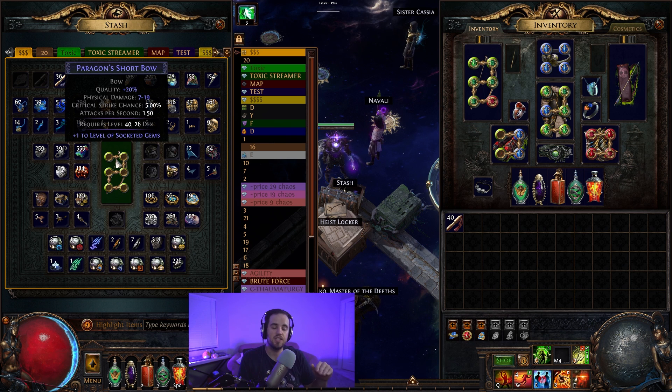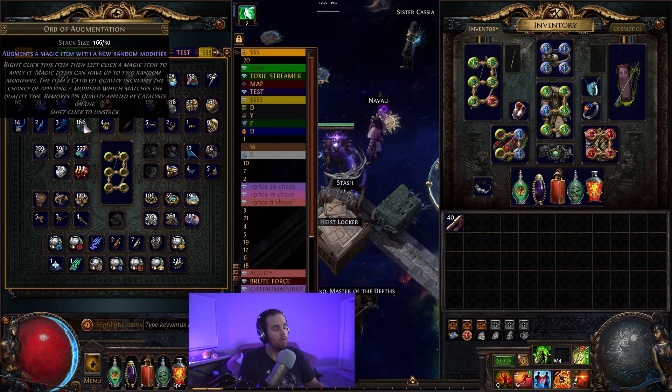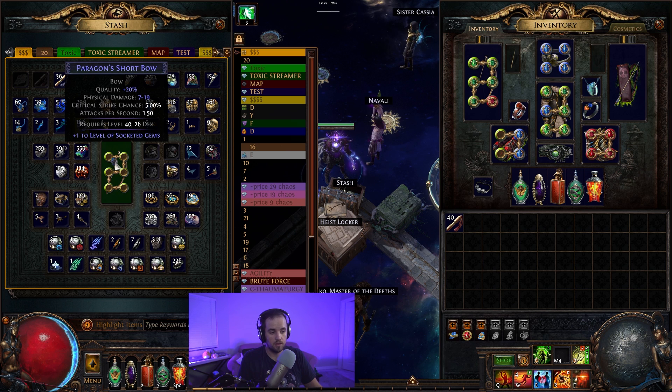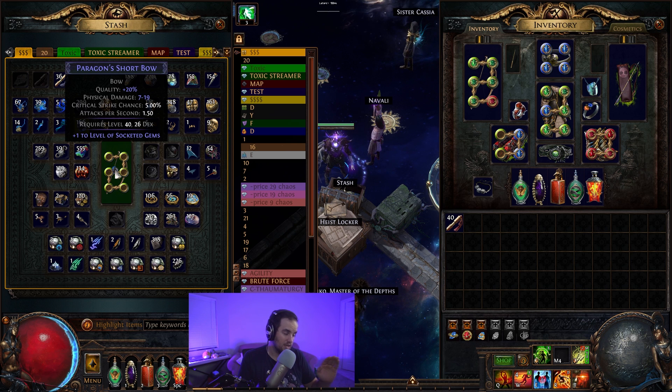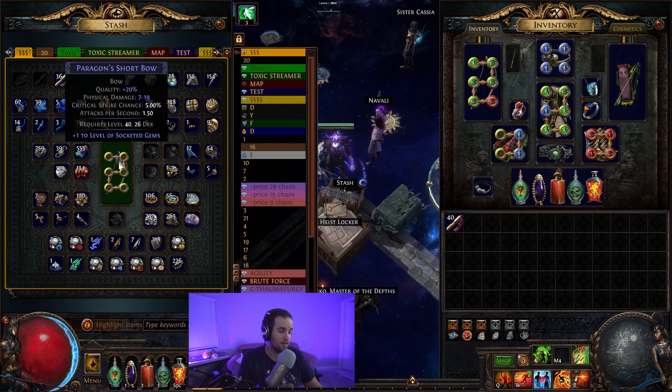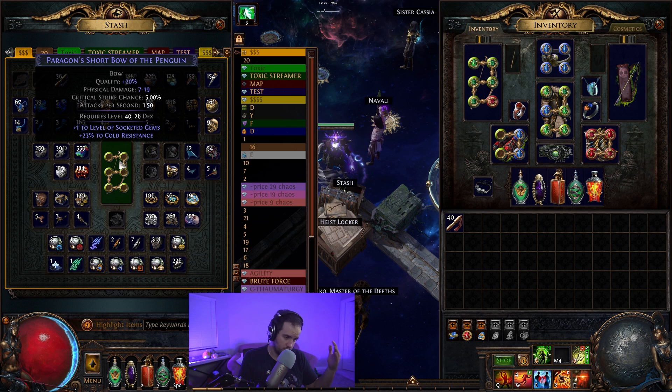If you are making the very basic version of this bow, you can simply augment the bow and it doesn't matter what you get — it will not mess up your end product. However, if you're going for the very good version of this bow, you are going to want to augment this bow and hope to get damage over time multiplier or attack speed. Keep in mind, if this is the low item level version, the second modifier is going to be a low level version of it. We'll augment orb here — we got cold resistance. We're going to roll with this for now, but imagine we got something good.